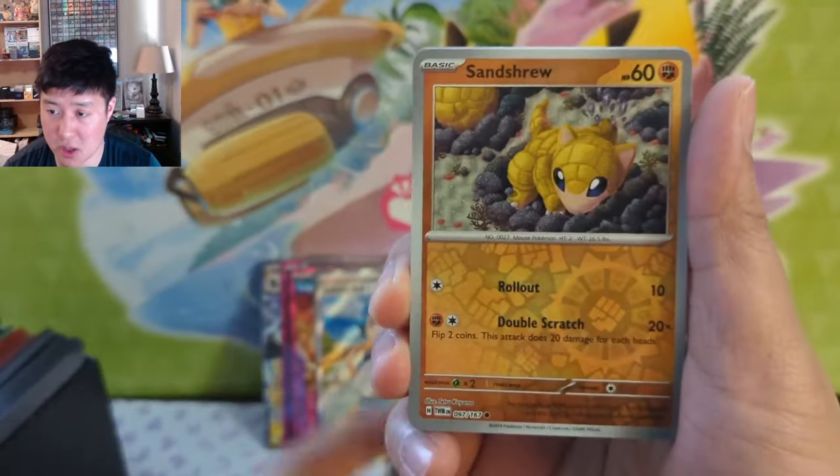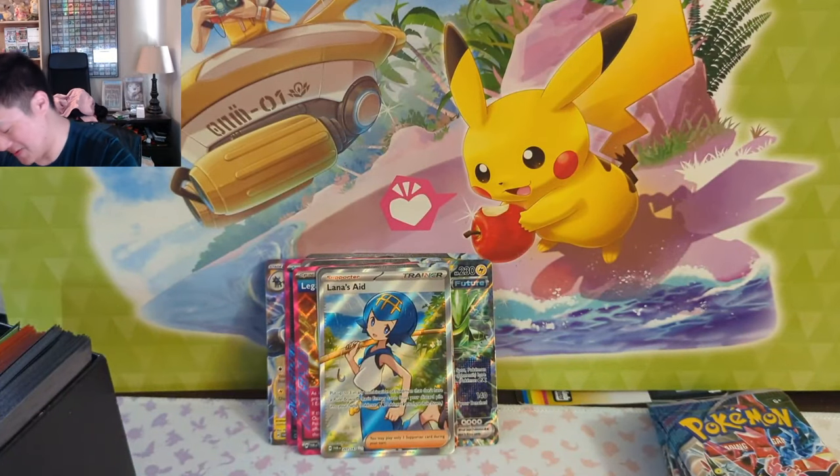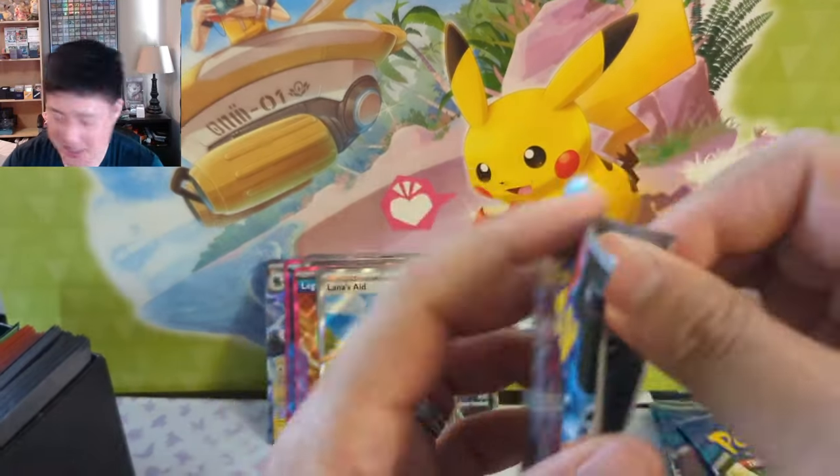A handful of packs remaining. We got some kind of electric bird, a Pichu — I always like Pichu. In one of the earlier episodes of the Pokemon show I think he's like a tamer or something, a very hardcore trainer, and his Pichu seemed like he was invincible.